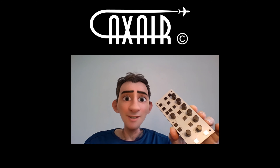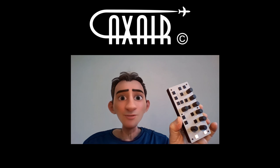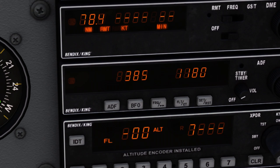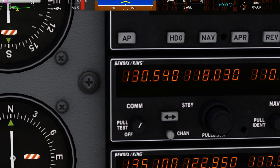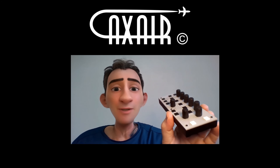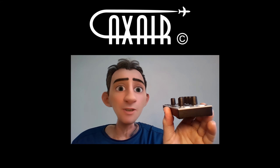Designed for precision, the AuxAir 24 Pro handles many of your autopilot needs, along with ADF, transponder, navigation and communication radio settings. Its sleek interface provides a professional, great experience for both PC and Xbox users.